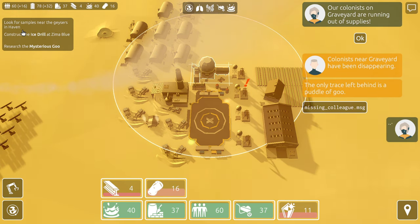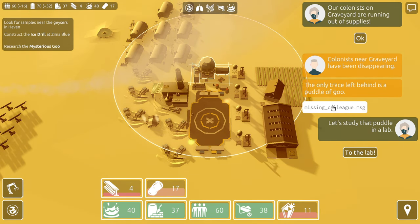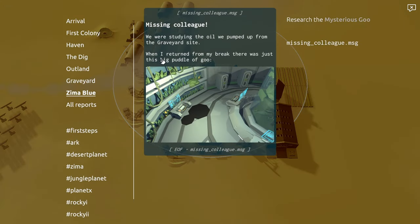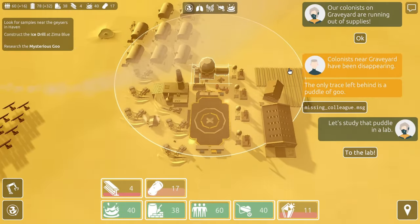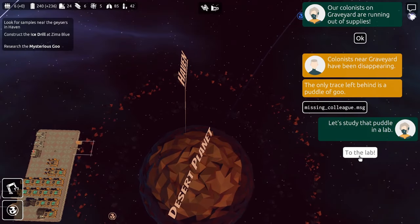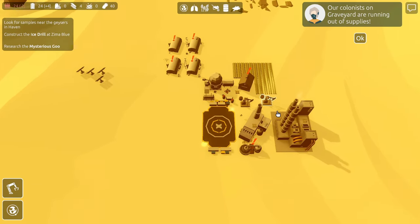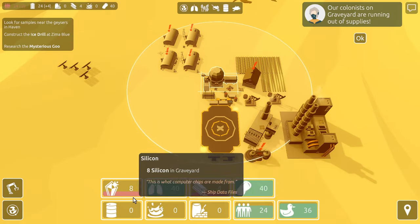Looking for samples near the geysers in Haven — construct the ice drill and research the mysterious goo. Our colonists on Graveyard are running out of supplies. Oh man. Colonists near Graveyard have been disappearing — that's not a good thing. We were studying the oil we pumped up from the Graveyard site, and when I returned from my break there was just a big puddle of goo. That's not good at all. Let's go take a look at Graveyard.